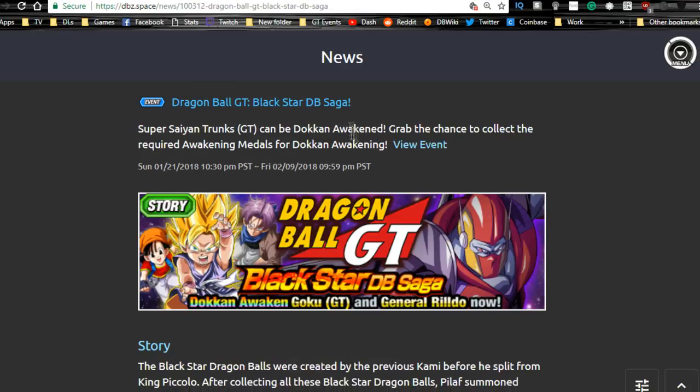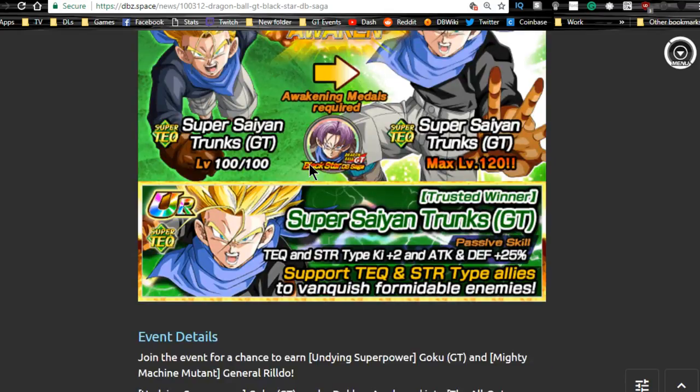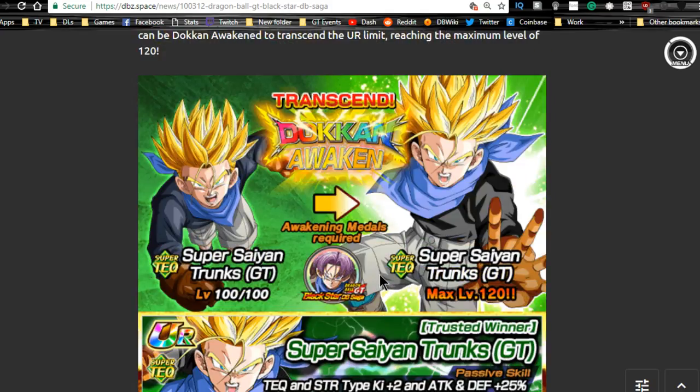Next is Dragon Ball GT Black Star Dragon Ball Saga, which runs until 2/9 as well. You grind out the metal apples from the event and go into the Baba Shop to purchase goods — highly recommend doing that. You get this Trunks who doken awakens as a pretty decent support unit for super technique types, giving technique and strength type Ki plus two, attack and defense plus 25. So you can run him on a technique or strength team.